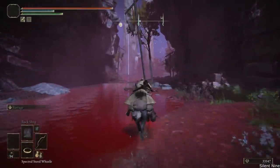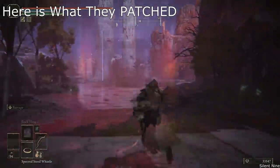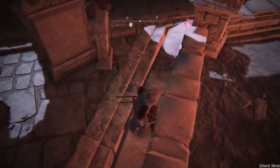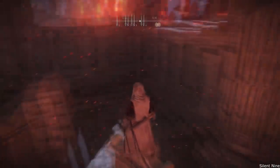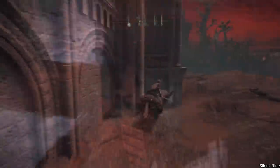They did end up patching a lot of glitches. The first glitch that they patched was the boss fight skip for the dynasty boss. This one used to work by simply climbing up and then jumping to the other side to skip the boss fight. They did end up patching this so it does not work anymore.